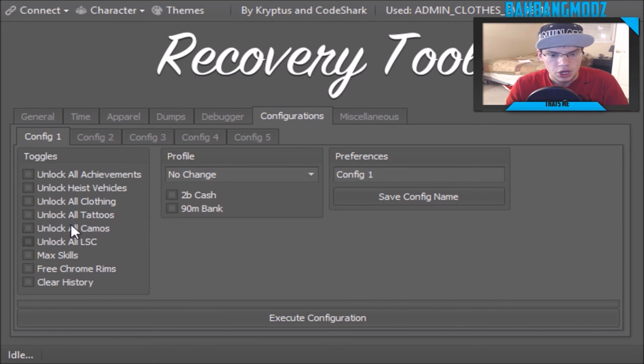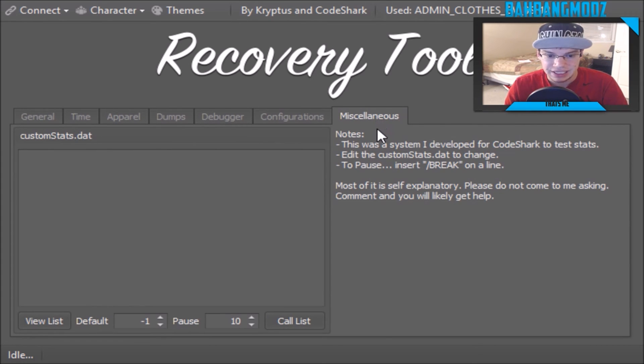We also have configurations. If you want to apply everything at once, you can do two billion cash, 90 billion bank, and just click execute configuration — it is that simple. There are a few other configurations to pick from. We also have miscellaneous for custom stats — this is a system developed for code shark to test stats; it edits custom stats to change pause and search on a line. Most of it is pretty self-explanatory. This tool was made by Cryptus and Code Truck for people who want to make or sell modded accounts. I'll leave the download link in the description for you guys.